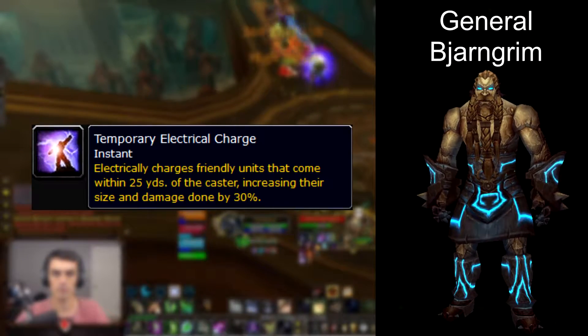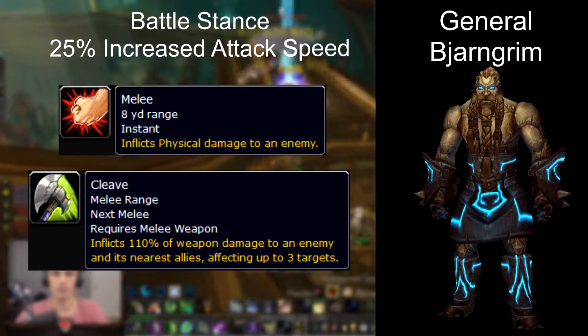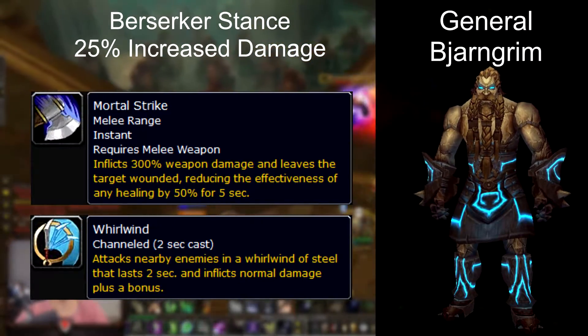The boss is basically a warrior and he swaps between battle, defensive, and berserker stance. When in battle stance his attack speed is increased by 25% and he uses a normal attack as well as the cleave ability. In berserker stance all of his damage done is increased by 25% and he uses both mortal strike and whirlwind.